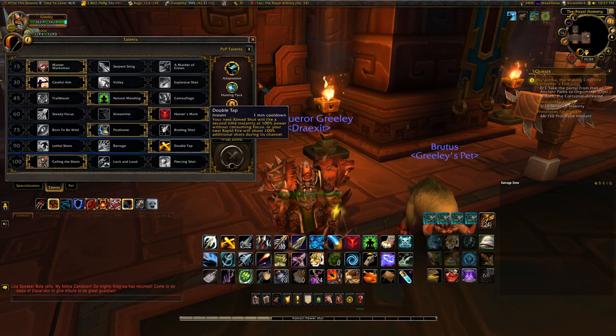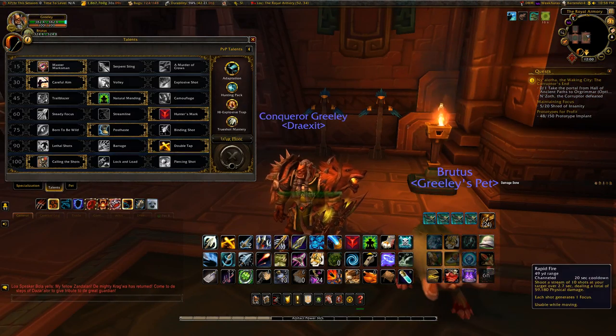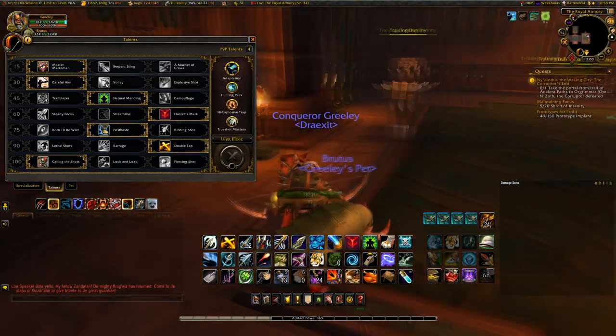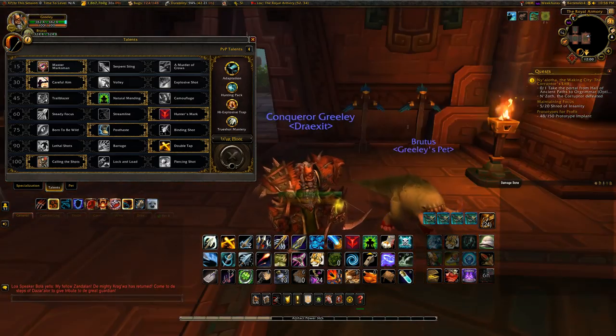For level 90, Double Tap is arguably my favorite. Whenever you use an ability, your next one instantly does the exact same thing without consuming focus. You want to use this on Aim Shot when you're above 80% or below 20% health, and exclusively on Rapid Fire any other time. I'll admit I still occasionally screw that up and use it on Aim Shot in the middle 60% — something I'm still working on.